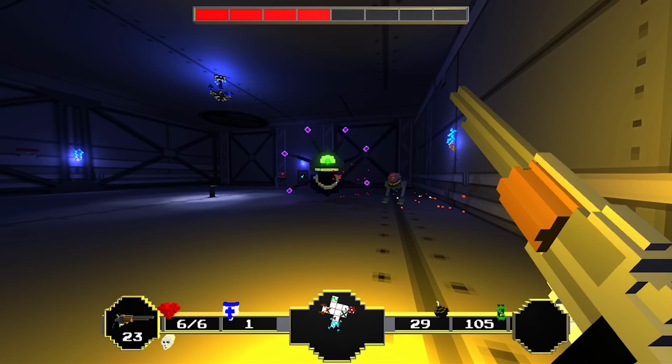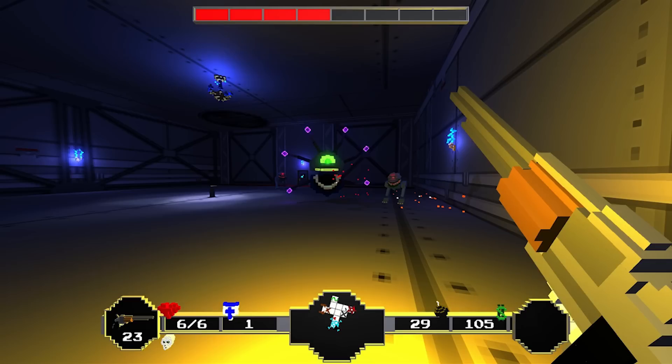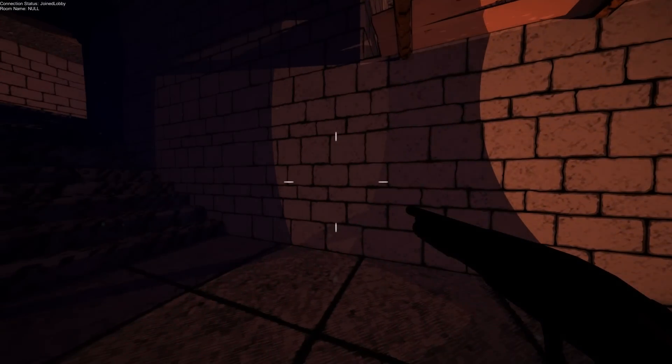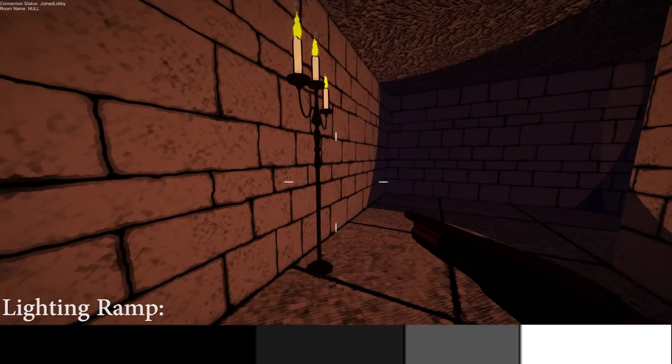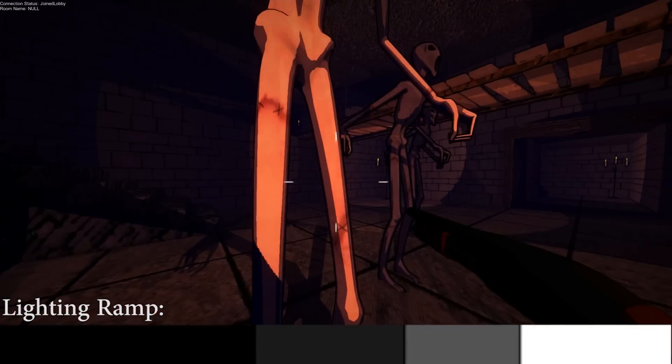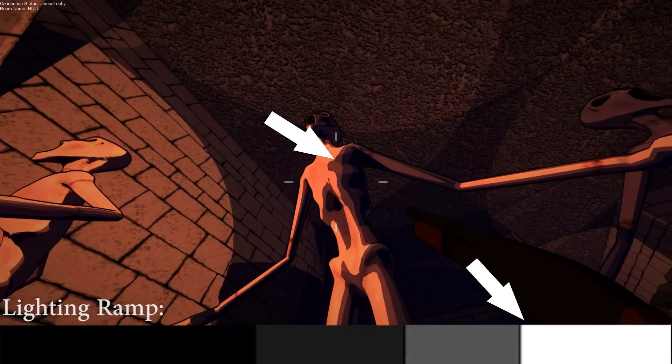An object twice as far away from a light source will be half as bright. Three times as far away will be a third as bright, and so on until the extent of the light's reach is met. In the type of cel-shading Time Fight Zone uses, we override this linear light falloff using a lighting ramp. A lighting ramp is simply an image that uses a grayscale gradient to define how light attenuation should work. The shader chooses a pixel from left to right based on how close the object is to the light, and how white that pixel is determines how much the object is affected by the light. This allows us to create hard lines of shading rather than a smooth gradient, to simulate how hand-drawn or cartoon art is shaded with only a few light levels.